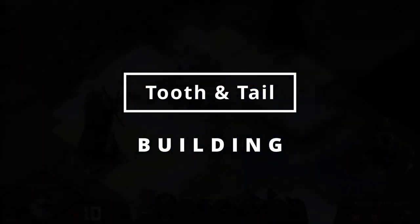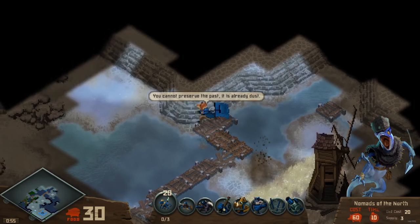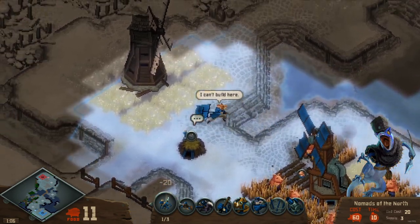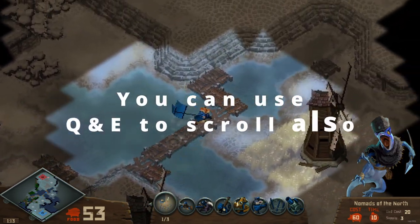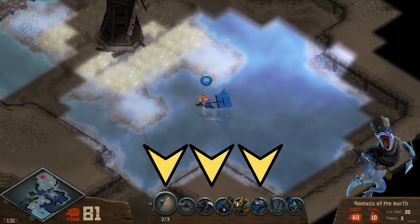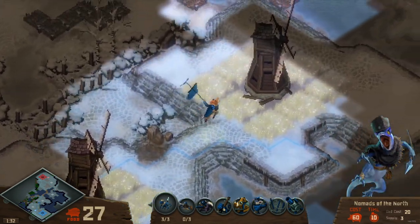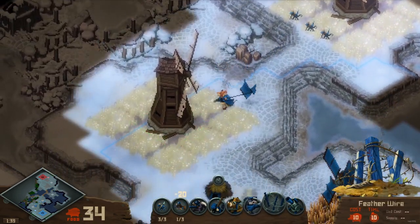Building in Tooth and Tail couldn't be easier. To build a farm, you move your character to an empty farm slot and hit spacebar. Your other buildings will be either unit producing buildings or defences, which can be built nearly anywhere on the map as long as you own the local mill in that area. You hit spacebar to start construction, and which building to make is determined by using either your mouse wheel or tapping numbers to select from the limited buildings available. There are no construction menus to hotkey your way through. You can always see the buildings available at the bottom of the screen, and each time you press spacebar it will build that building, making it easy to spam the same building as you run around.